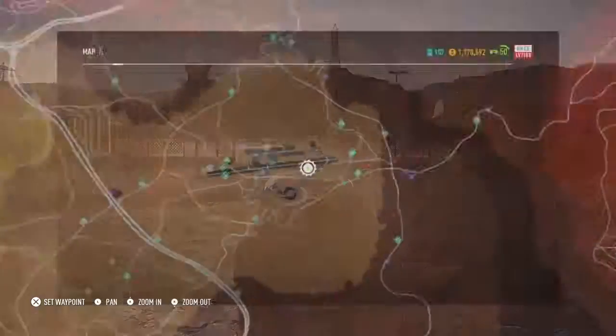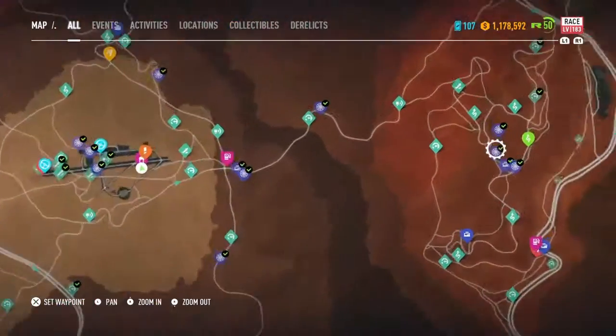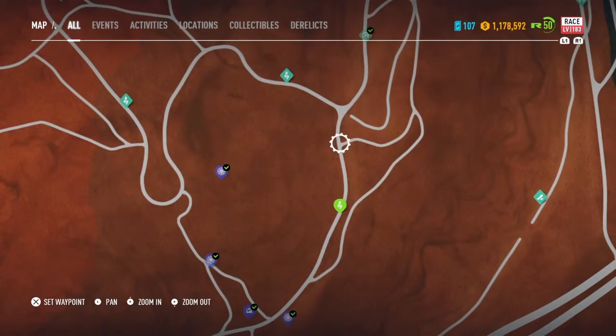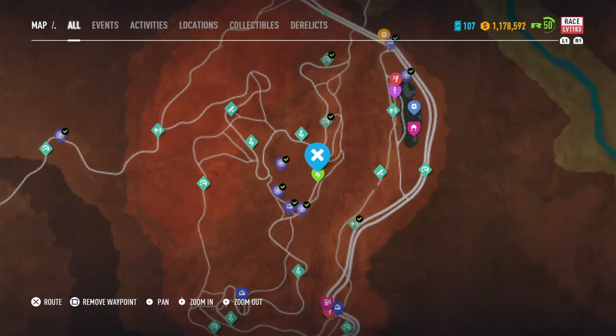When it allows me to get out... okay, so you just go over to that race and then it's round about here. Just take a screenshot of that and you should be fine.